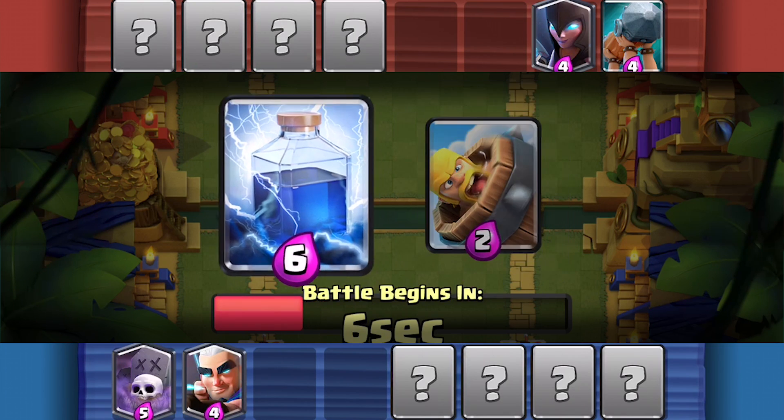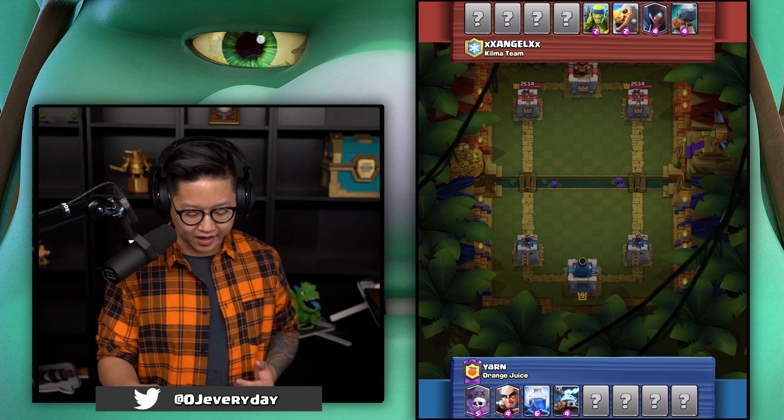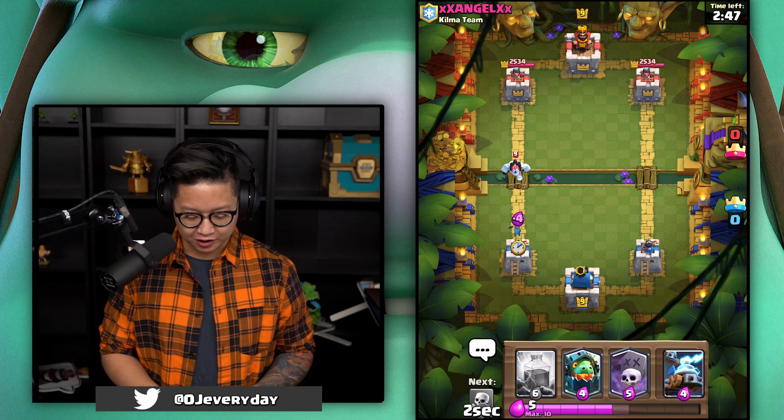Magic archer it is. Lightning for the witch. Let's go with zappies because the barbarian barrel is going to kill my spear goblins. I just want to rush him with graveyard so badly — it's gonna hurt. Don't do it. You can rush me with graveyard.